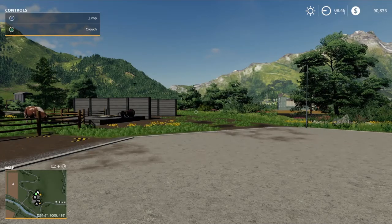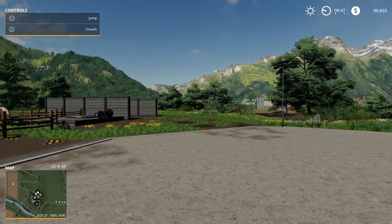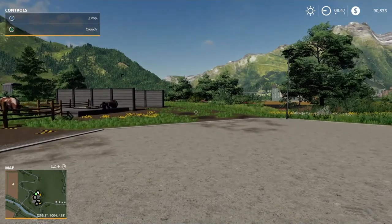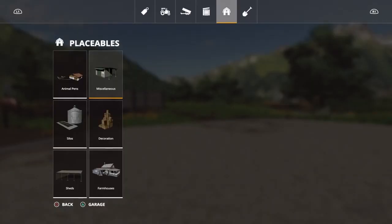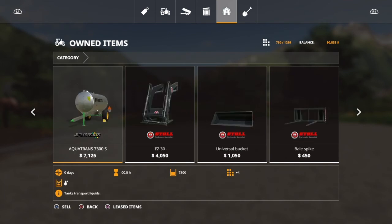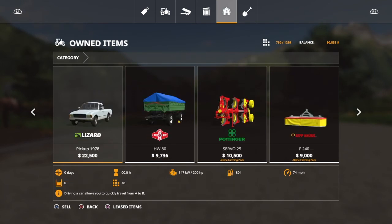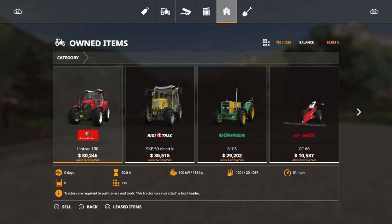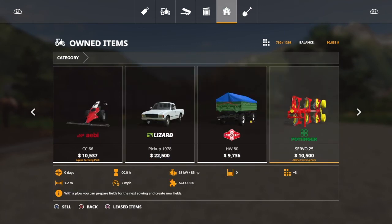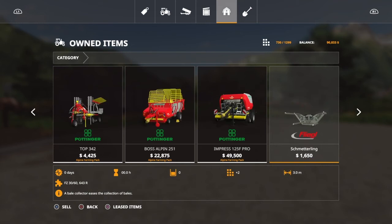Welcome to our map tour on the new Alpine expansion. This map is called Erlingrat. I'm doing all my map tours on New Farmer mode, which will use 730 slots at 200, or 1,299 slots. It seems like a lot, but there is a ton of new equipment, most of it from the Alpine Farming Pack DLC — they're showcasing a lot of their equipment.